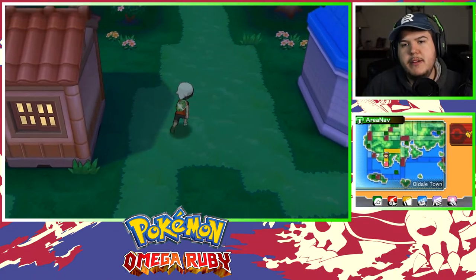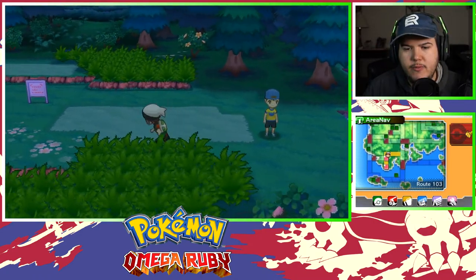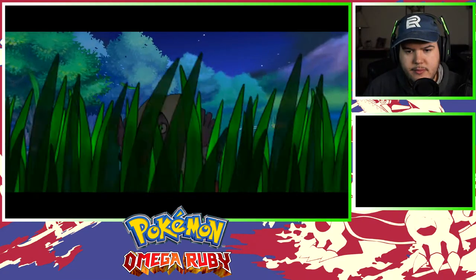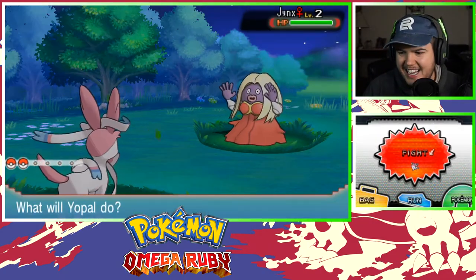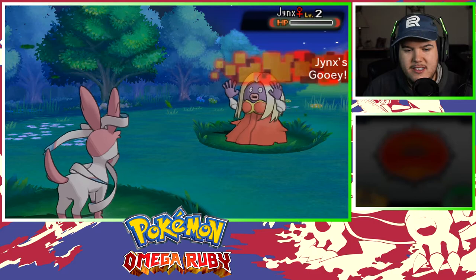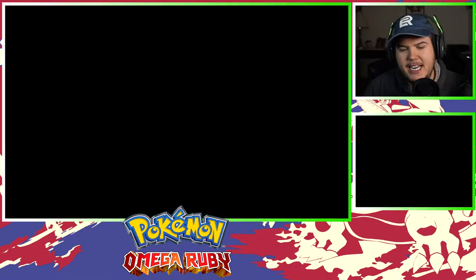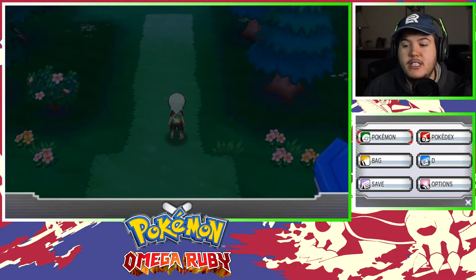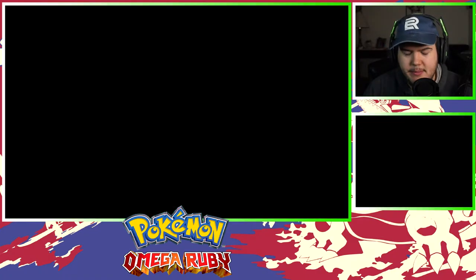Here we go, Route 103 encounter. Big money, no whammy — let me get a Mewtwo on deck! Okay, a wild Jynx — LOL! What the heck. Let's go for a Tackle — Jynx, you're taking a Tackle, right? Ugh, Jynx is not taking a Tackle. Well, that's unfortunate. Okay, you know what — I'm actually gonna switch-train Zayne real quick because we got so much time in this episode.